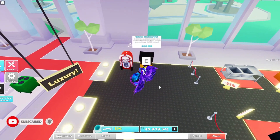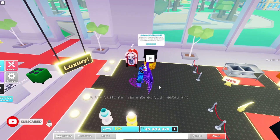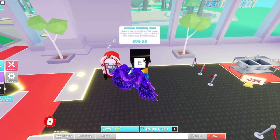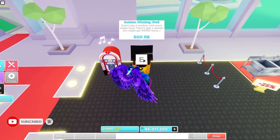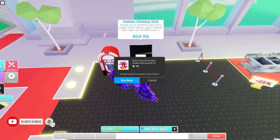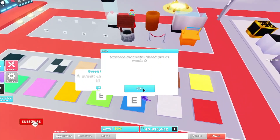They have a golden wishing well over here in the luxury area. Let's see what it says — grants you a random wish every single hour, and there's also a chance you might get super lucky. That's very tempting, and I think I'm gonna get it. There we go. Now I only have 75 Robux left — I'm poor.